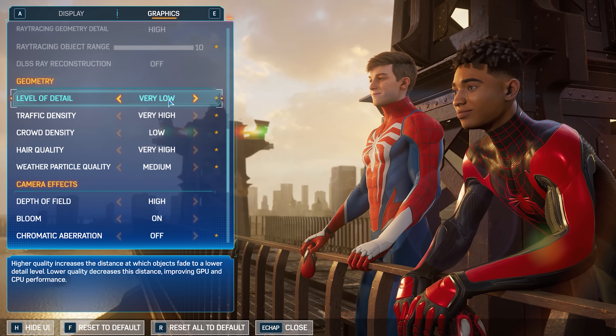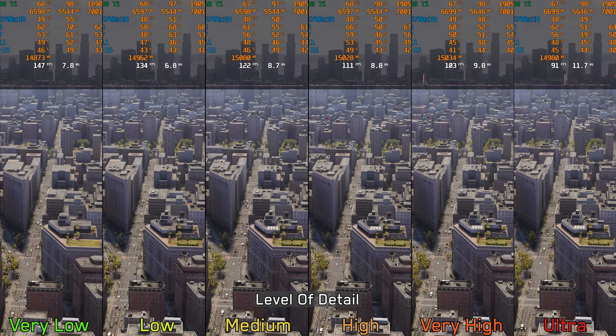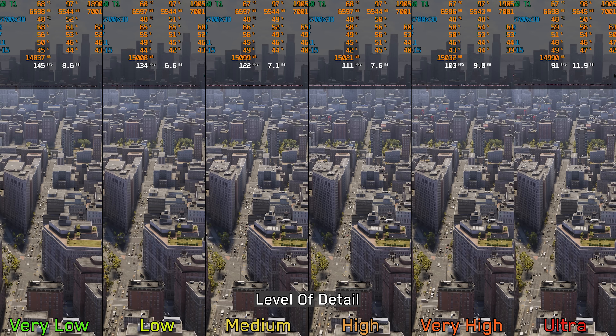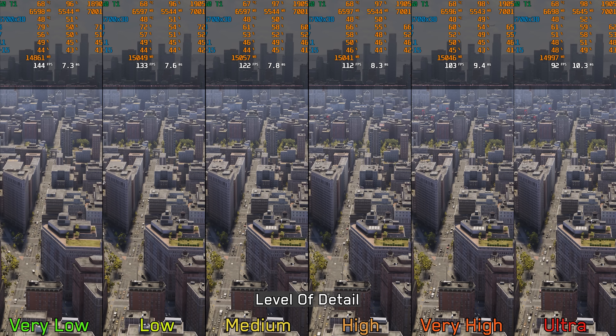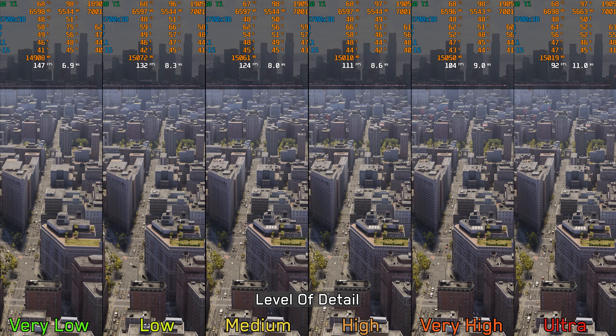Moving on to level of detail — the biggest change occurs when going from very low to low, while higher options gradually improve geometry quality and draw distance for distant objects. Going from very low to low costs around 8%, medium 16%, high 23%, very high 28%, and ultra 36%. I recommend medium or high, and if you have extra performance to spare, consider very high to further reduce LOD pop-in.